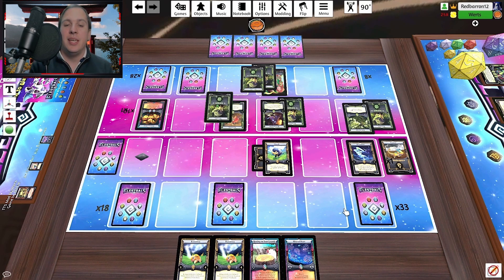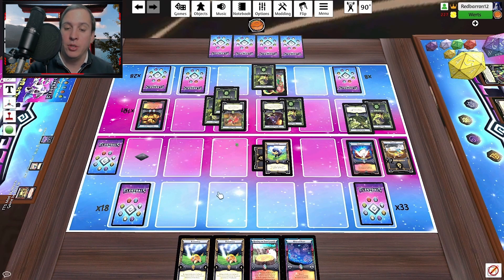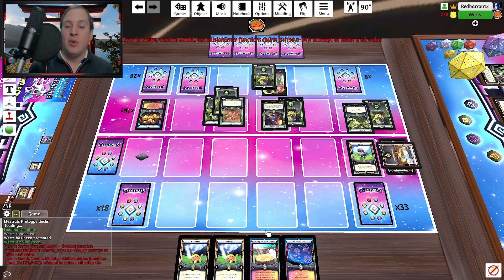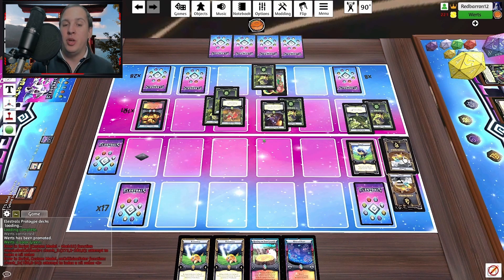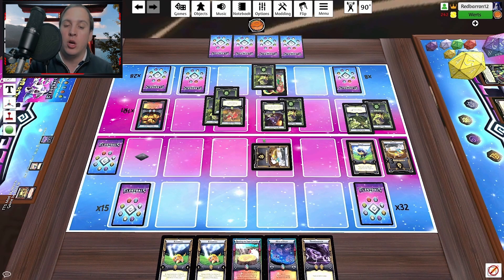He summons the Equilinks that he searched for earlier, and nexuses and destroys my Ambrosia. Now, you may be wondering why I didn't Resting on a Laurels last turn — it's because Resting on a Laurels on a Rummagem, there's no point in doing that. I was hoping to do it on his Equilinks, but I totally forgot that by nexusing to his Equilinks, he would have two spirits on it and it would no longer be targetable.